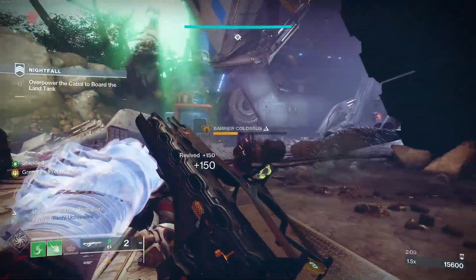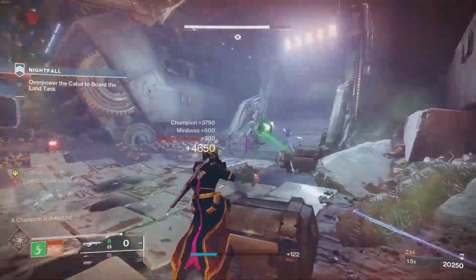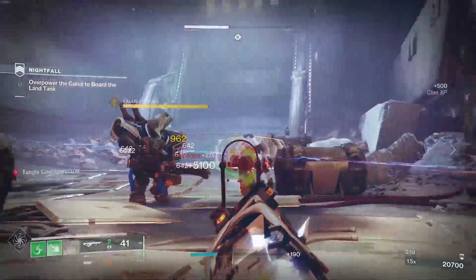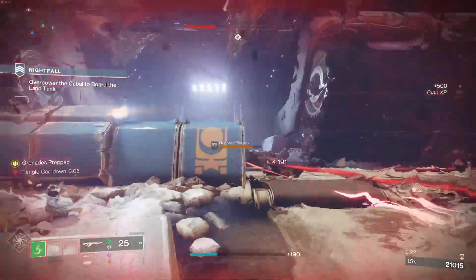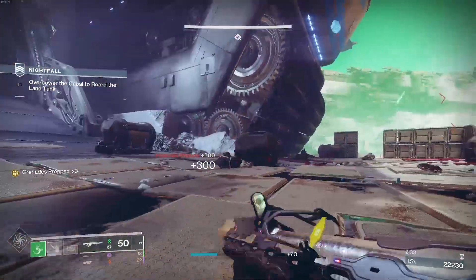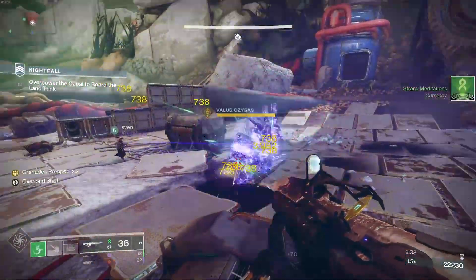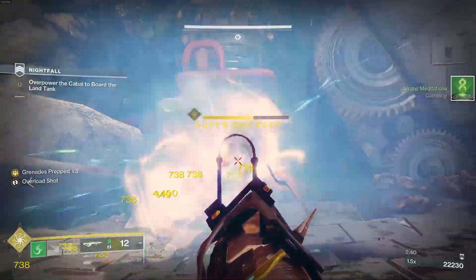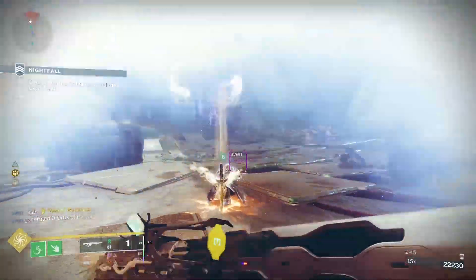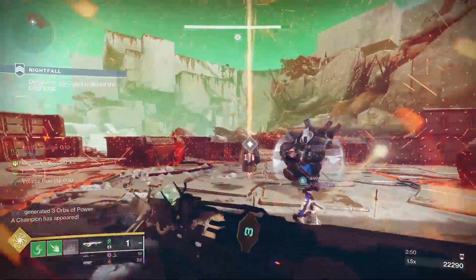I would have liked to spawn hatchlings — don't get me wrong, this isn't bad at all and I can do work with it. It's just that the tangle ball I can spawn from my own melees means I'd have to be on the strand subclass for hatchlings, which limits things. But generally speaking it's still super nice and you don't have to be on strand to use this — you can run stasis, solar, or arc subclass and still have it spamming tangles.